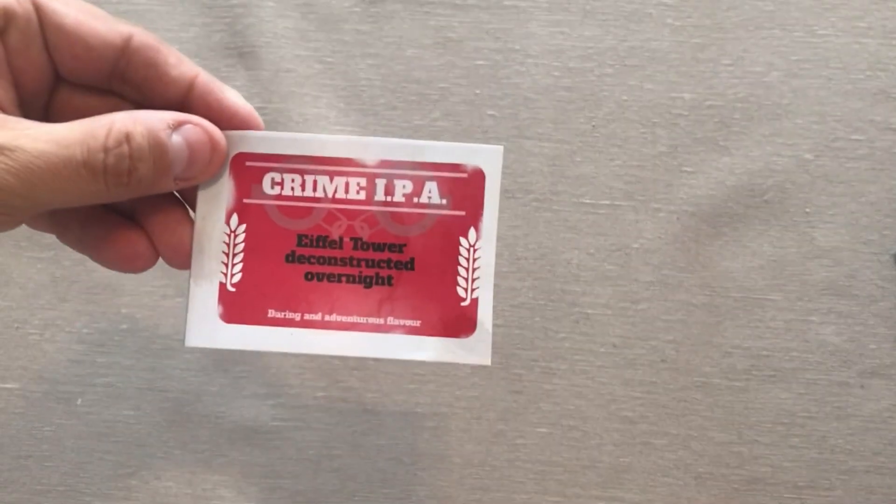To set up, a crime card is drawn from the deck of crime cards and flipped up for all to see. In this case, I've drawn the Eiffel Tower Deconstructed Overnight card, and that's the crime we're all going to be claiming to commit here.